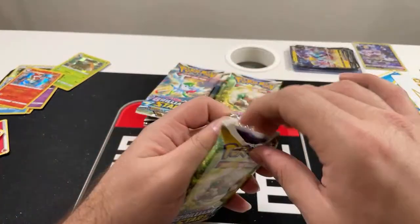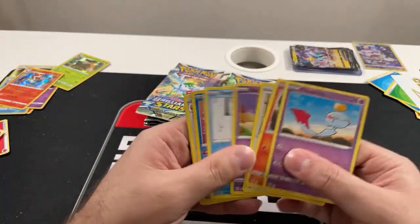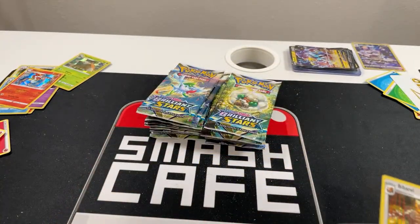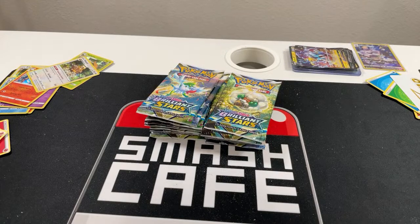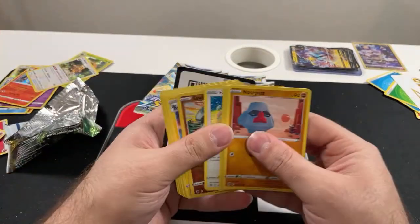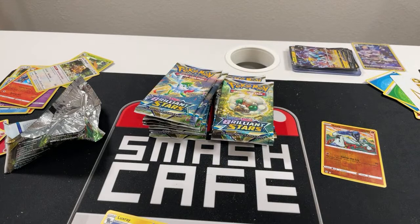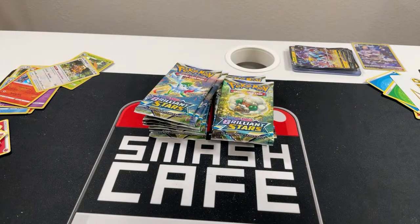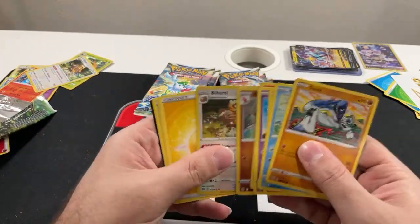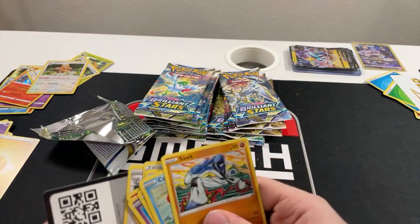All right, last binder pack we'll do. I'm glad your work schedule works with my live stream schedule. This is a good pack — I like this combination, Manaphy and Bibarel, that's okay with me. We'll finish off the booster box — these are ridiculous, really really good. We keep getting Bibarel — I mean, it's not gonna lie, it's one of the better holo rares but there are a lot of them.